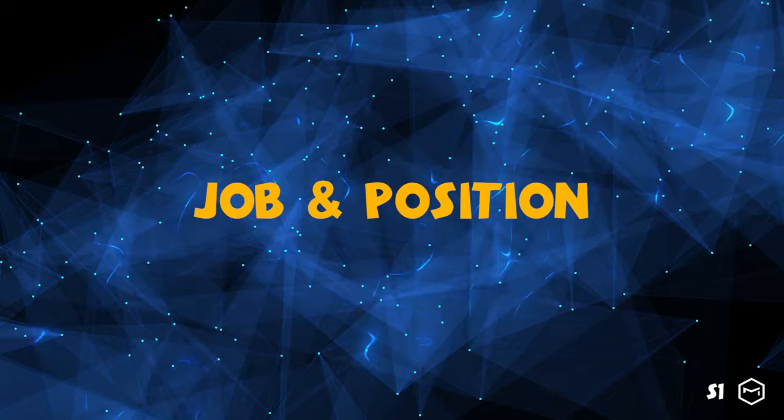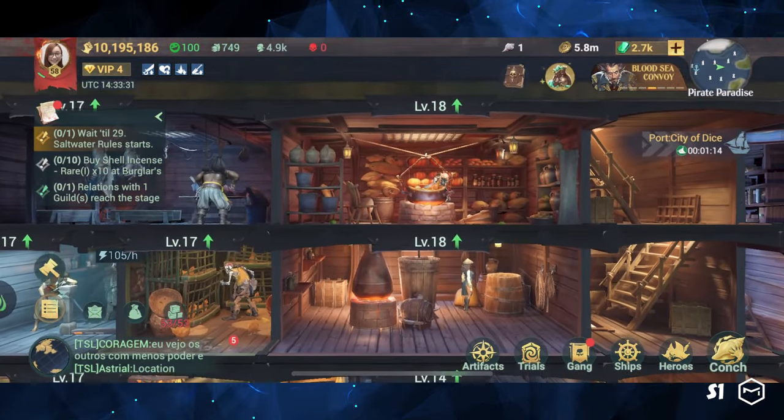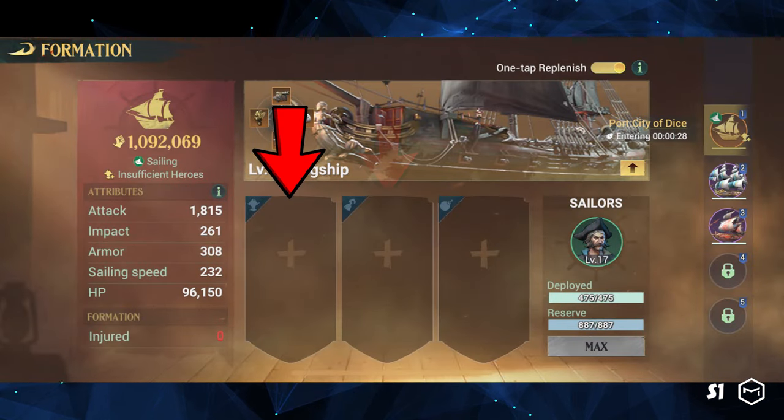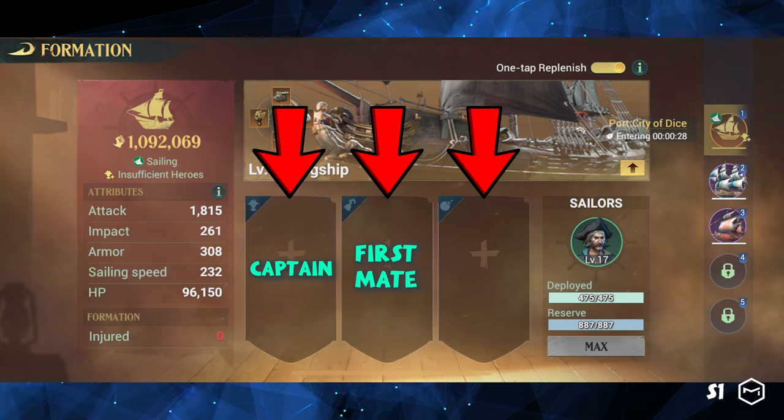Let's first discuss the first rule of the setup: job and position on the ship. A ship is like a business that requires workers to operate. Every ship has three available job positions which we can assign to a hero — the captain, first mate, and gunner.